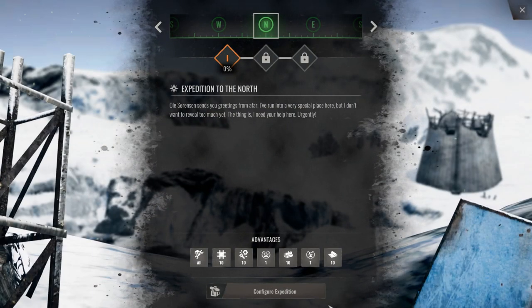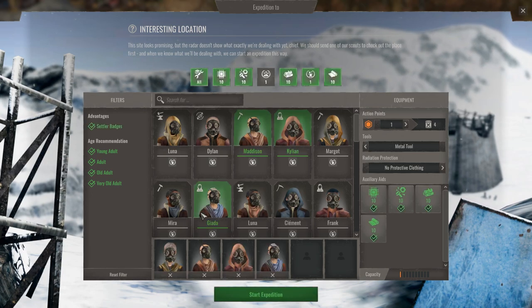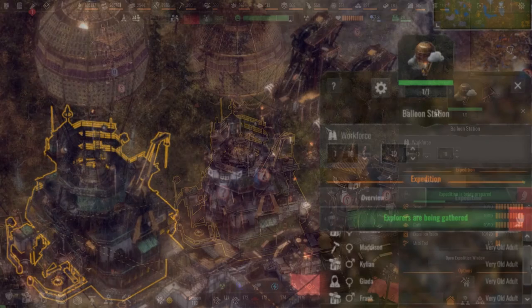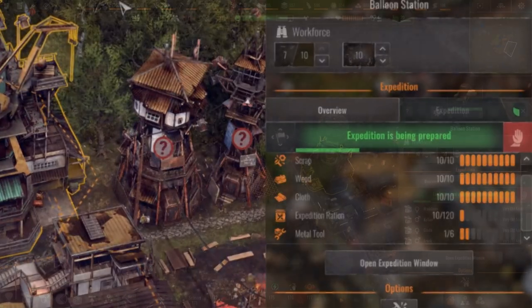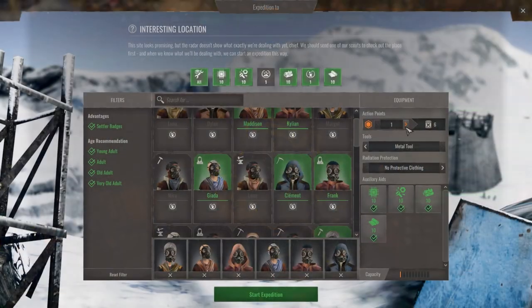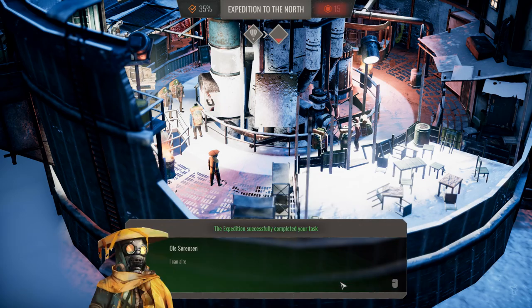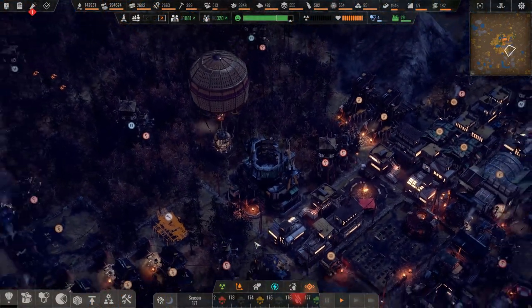After choosing the direction you will head for your first expedition and picking the right settlers and their gear, you will have to wait a while for the necessary supplies to be loaded and for the settlers to assemble and equip themselves for their journey. Do make sure to pack lots of rations, as your explorers will have many events to solve, and once the balloon goes up and travels off the map it takes quite a bit of time for them to return.